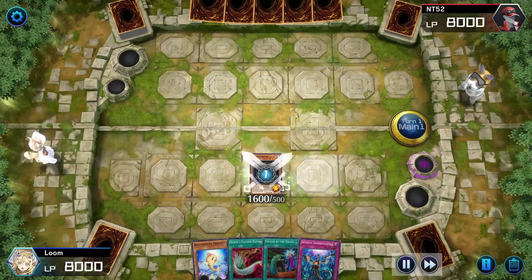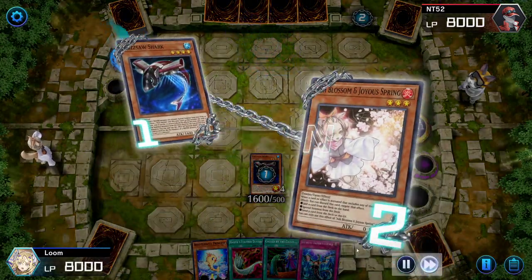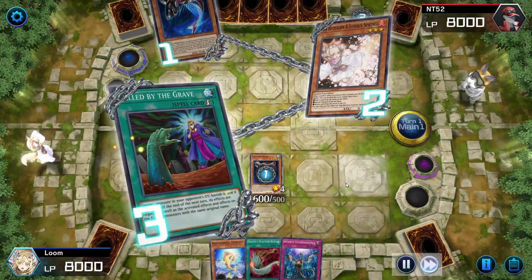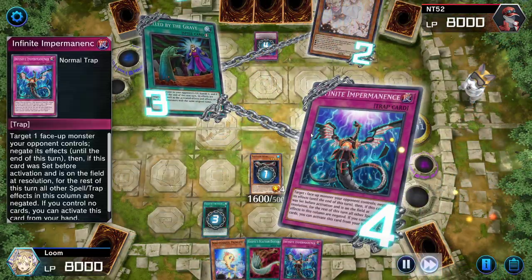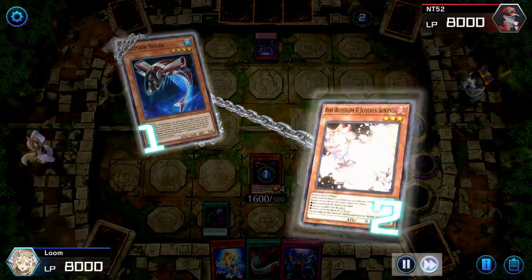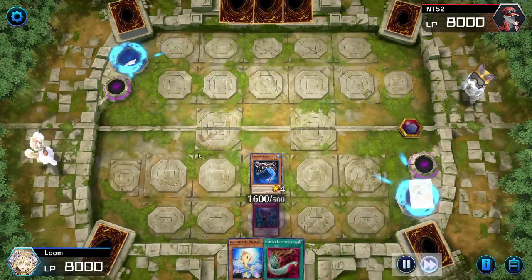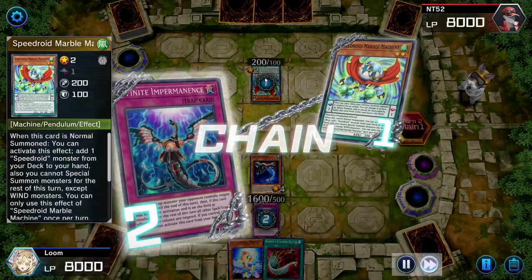I activate my fish, summons out my shark. Unfortunately our opponent has an Ash Blossom, which I do have a removal for — I have Called by the Grave. But in this situation it wasn't enough; he had an Impermanence as well. Normally at this point you'd probably concede and go on to the next game, but I decided to stay a little bit longer because we do have another starter in hand, so if we make it through the next turn, we're good to go.